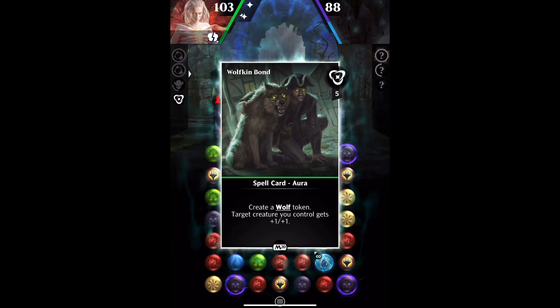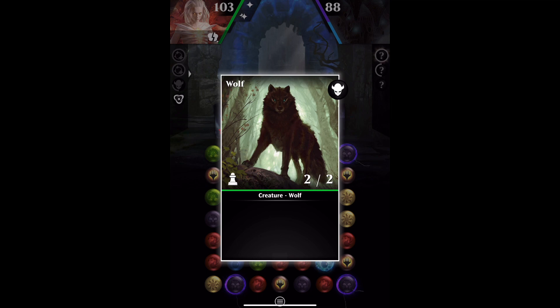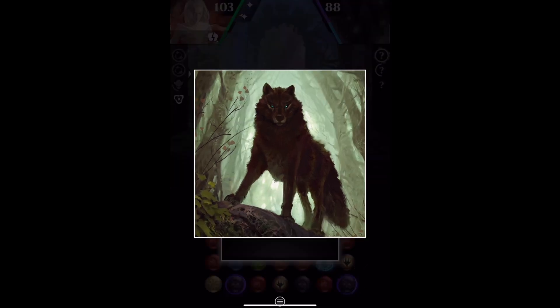Everything is disabled — you annoying thing, you Guild Mage. The wolf token: it's a wolf, it's green, it's 2-2, it's common, and it has the creature type wolf and no other abilities or text associated with it.